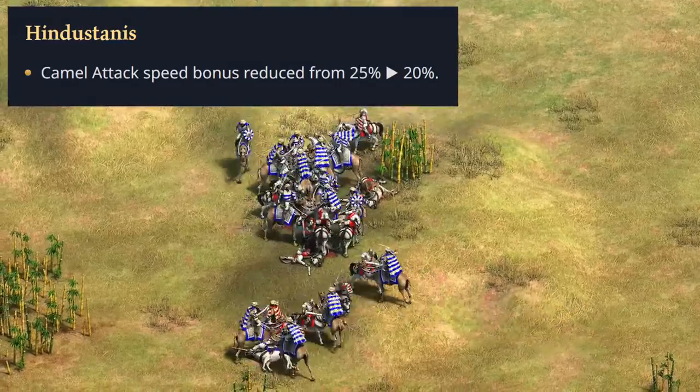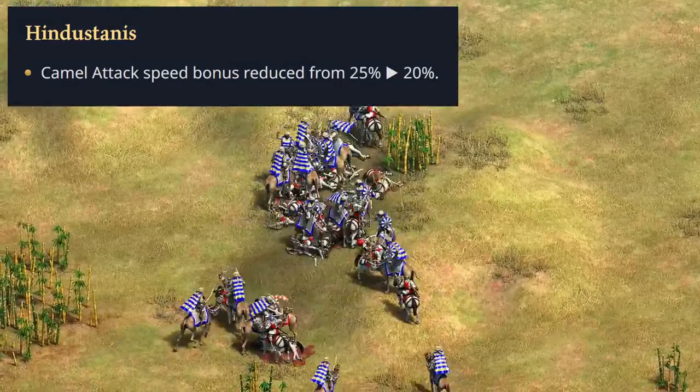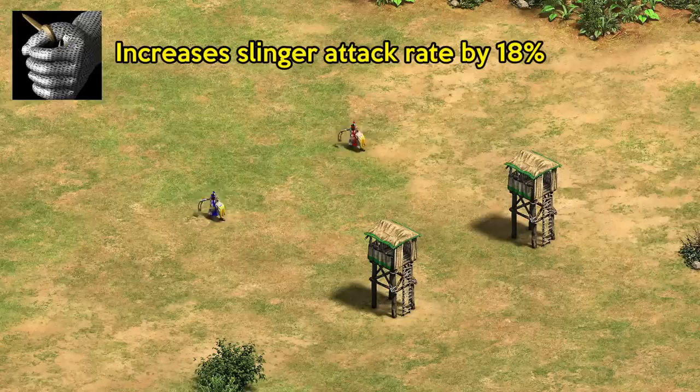Next we have a very small nerf for the Hindustanis, where their camel attack speed bonus was reduced slightly from 25 to 20 percent. Moving on, the Incas also had a change that was not mentioned in the patch notes: their slingers are now affected by Thumb Ring, making them attack 18 percent faster after that tech, which is a nice little buff for that unit.